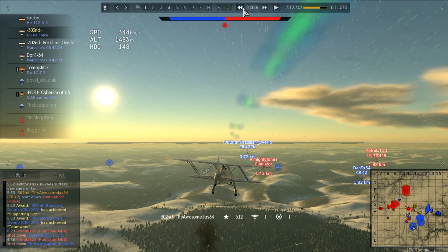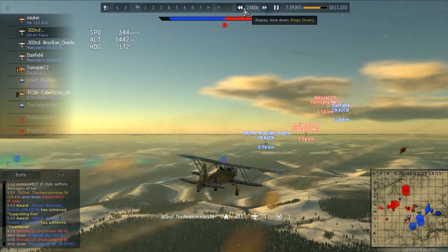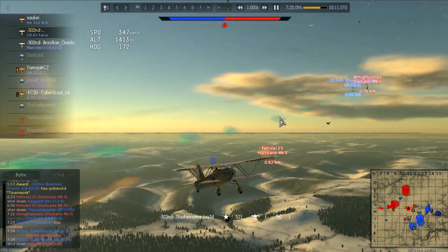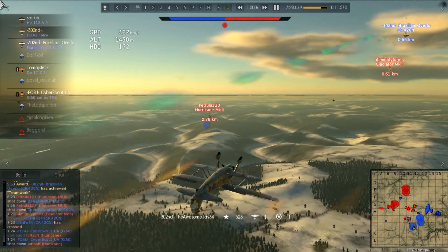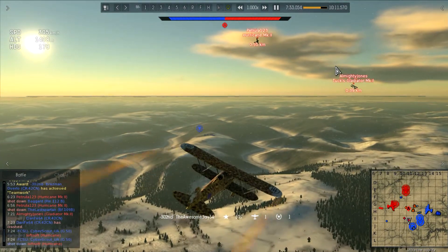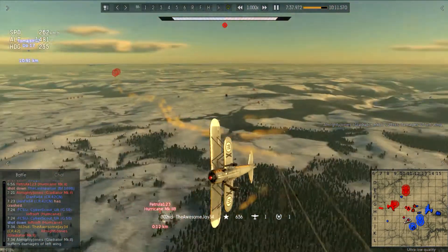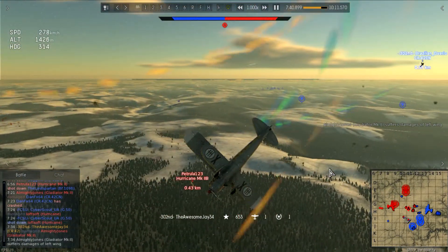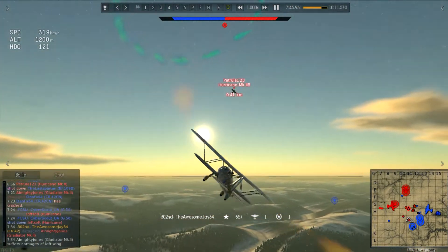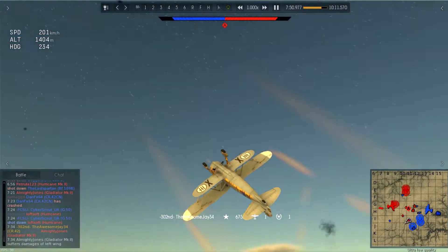We put out smoke to be cocky. BL gets on the tail of the Gladiator Mark II. I go for the Hurricane Mark II because it's our biggest threat at this battle rating - lots of guns loaded with tracer rounds. I get a crit into the Gladiator instead but he keeps flying due to wing damage. The Hurricane has three kills and is a serious threat.